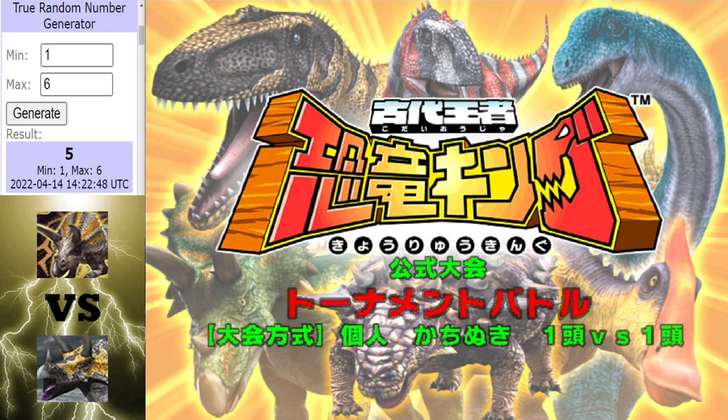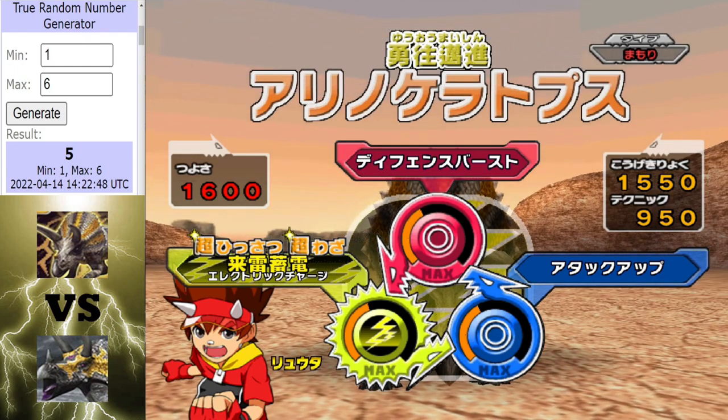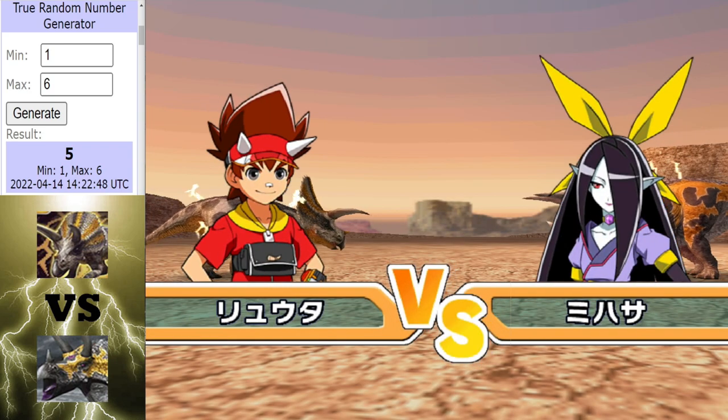Before we start round three: if Maximus wins, then we will have a deciding round. If a Rhinoceratops wins, then a Rhinoceratops will obviously go through. And if it's another draw, then a Rhinoceratops will go through. So Maximus needs to win this next round to stay in the contest. We could be in for a really tight spectacle here after that tie — Maximus was rolling the Rhinoceratops, but a Rhinoceratops came fighting back and hung on to take the draw.